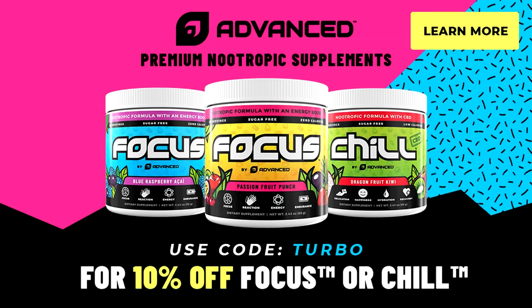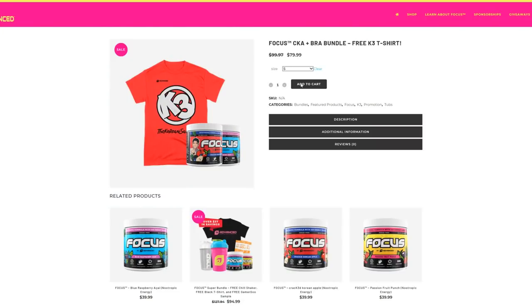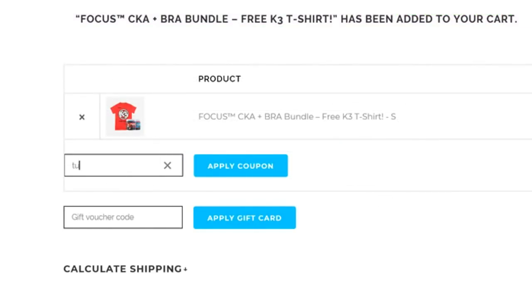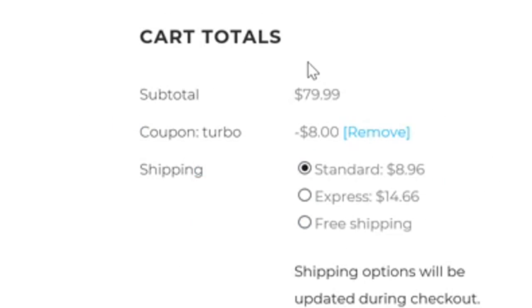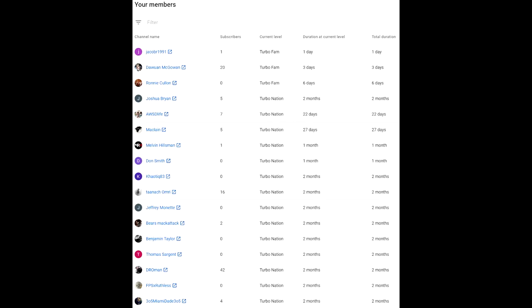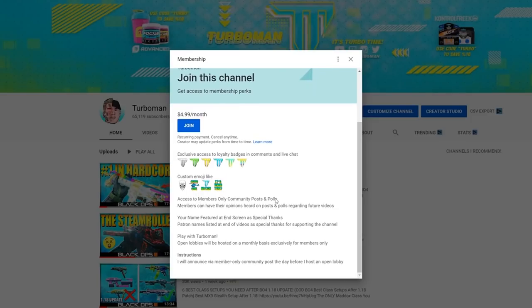If you're looking for a way to enhance your gaming experience, check out Focus by Advanced — it's a great supplement, tastes really good, no crash, and it'll keep you focused, give you faster reflexes and reaction time. You can also use it for work, studying, or working out at the gym. Head over to advanced.gg, link is in the description, and use my code 'turbo' to save 10%. Also a quick shout out to the people who have officially joined the channel as a member — there's a link in the description with information on exclusive perks. This is not required by any means and I appreciate all the support whether you're a member or not.